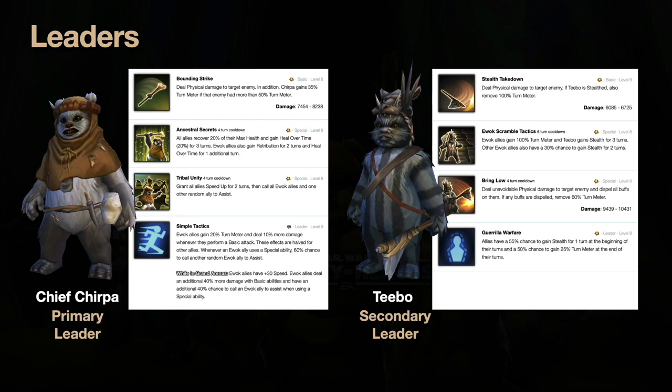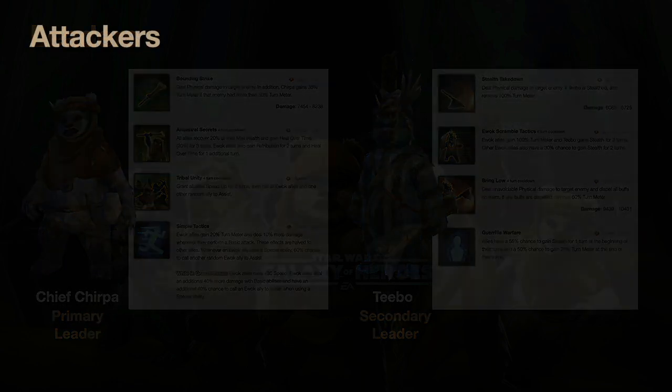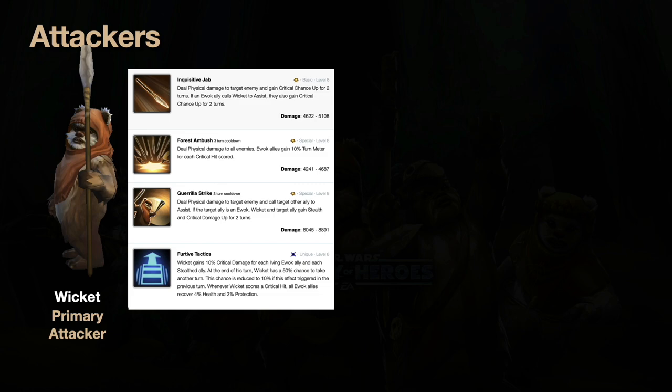You have two attackers. Wicket is absolutely the better one. His basic, Inquisitive Jab, gives him Critical Chance Up, and if anyone calls him for an assist, it gives them Critical Chance Up too — plus Chirpa's 20 turn meter for every basic. Force Ambush is amazing: it deals damage to all enemies and gives all Ewoks 10 turn meter for each critical hit. So if you hit five enemies and all five crit, that's 50 turn meter to your team.